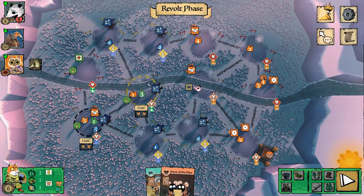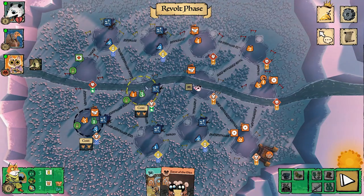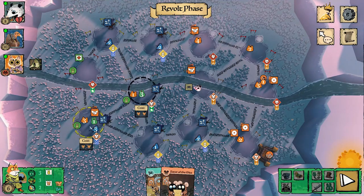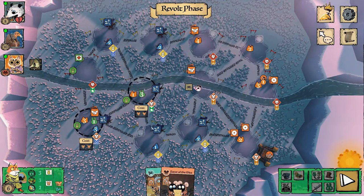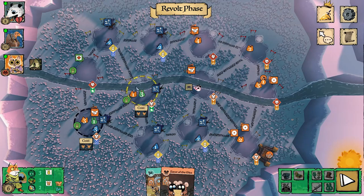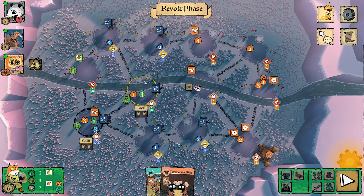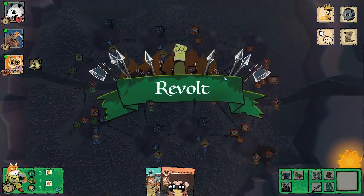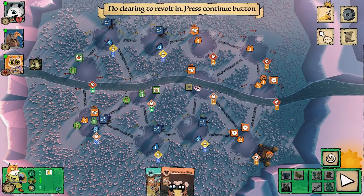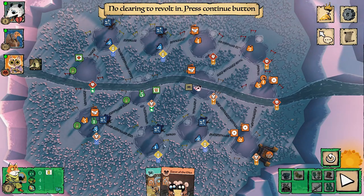With the cats going for dominance, I now get to choose to revolt — a hard decision. One revolt would take many more warriors off the board and give me two points, while the other would take only one warrior but give me one point. However, the center mouse clearing is much better connected, so it was a tough choice: better location for fewer points versus worse location for more points and more warriors removed.